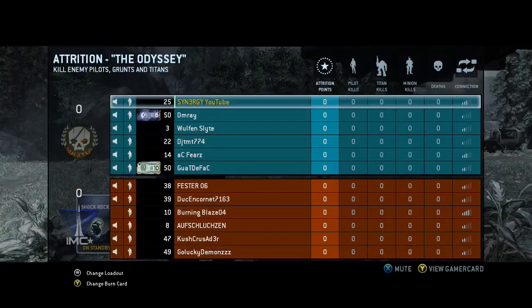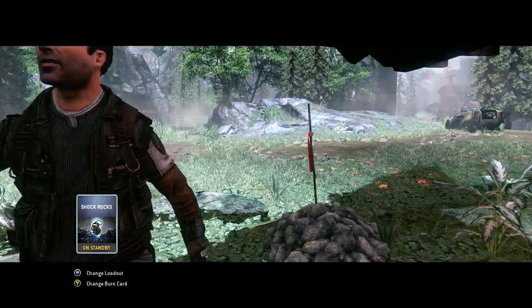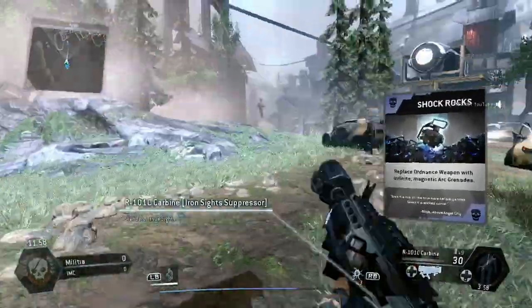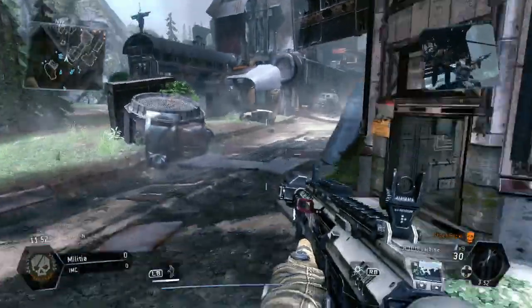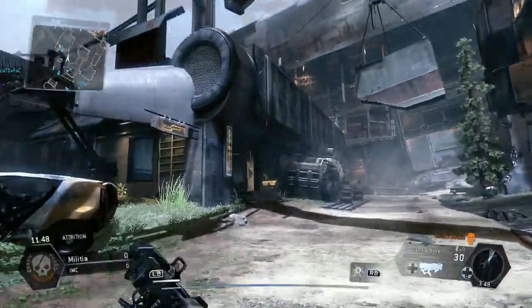Hey guys, what's up, Synergy here and I'm bringing you a brand new gameplay. This one is Attrition again. We're going to get into this gameplay and you can see I'm using the Shock Rock spawn card. Just have a little flicker through the miniboard there. I'm basically going straight on the rush.